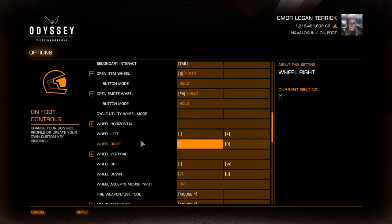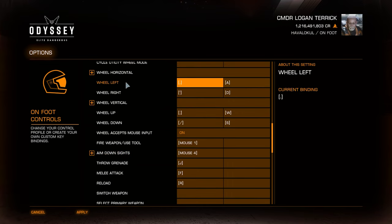Also here, wheel left, right, up and down — you can see I've got these bindings of full stop, apostrophe, semicolon, and forward slash. This is because I use a Razer Tartarus gaming keypad which has a directional pad on the thumb side, and I have set the four directions to press those keys in the Razer Synapse software. For this demonstration I've also added secondary bindings of W, A, S, and D to show you that you can use those to navigate the menus.